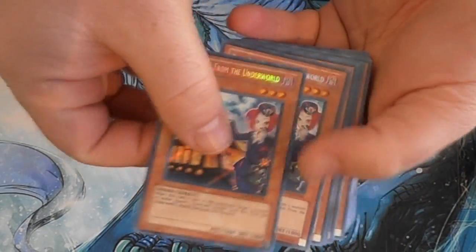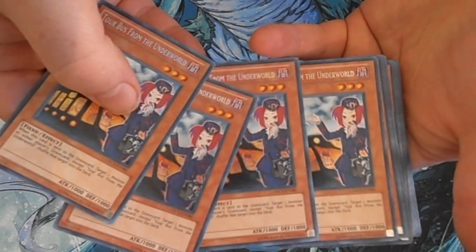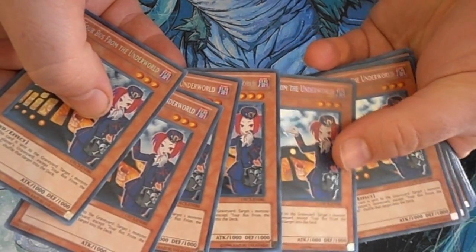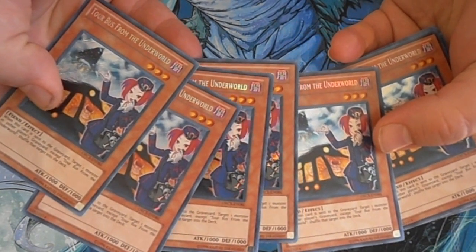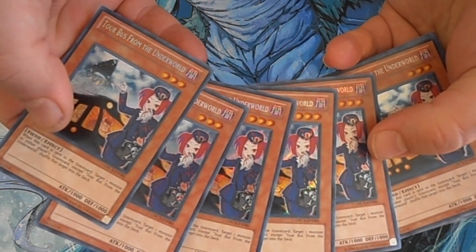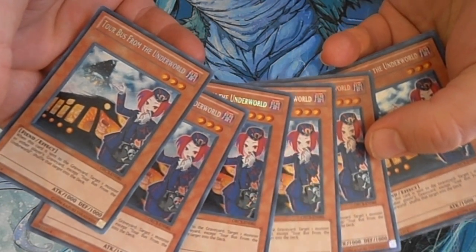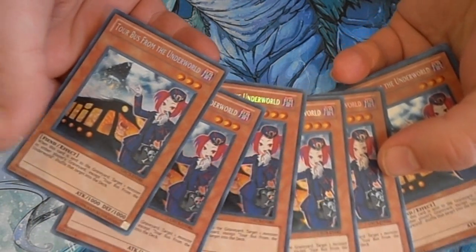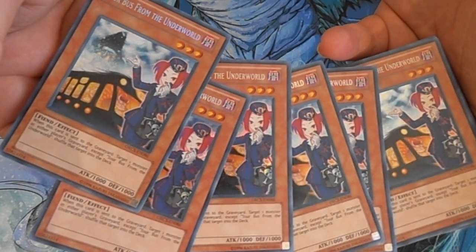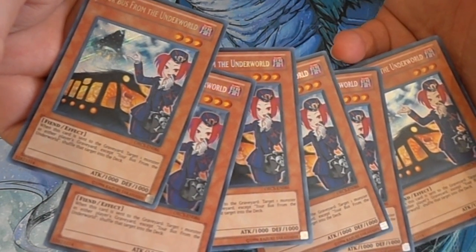We were able to get six copies of Tour Bus from the Underworld — pretty incredible actually. My girlfriend pulled two of them from the same box she opened. I never thought I'd be holding six copies of Tour Bus from the Underworld in my hand, and here they are. Pretty incredible to get that many of the same secret.